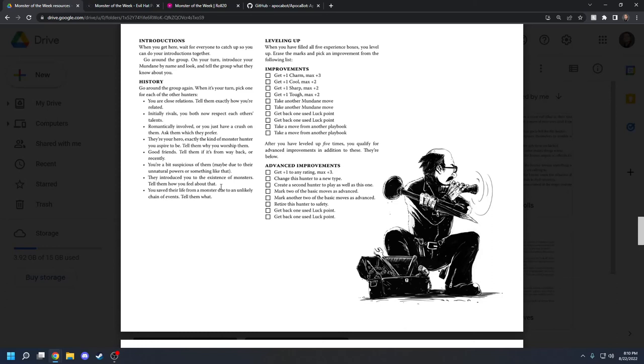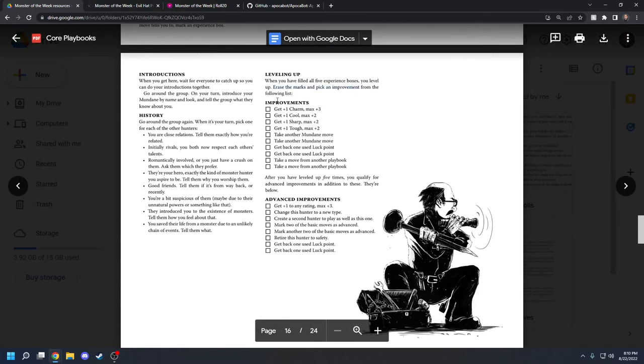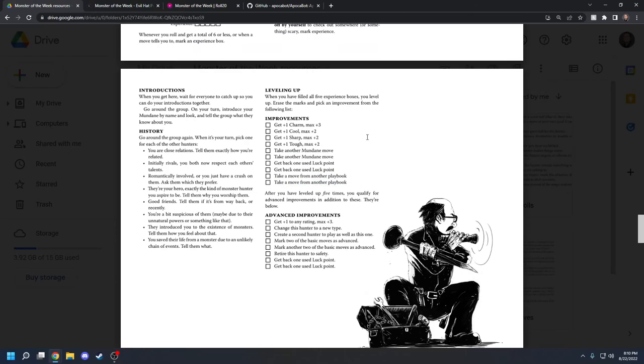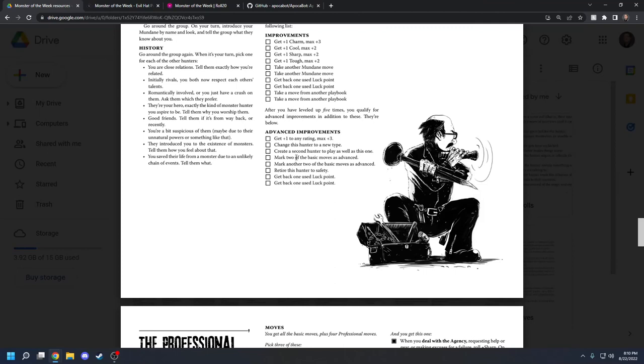For leveling up, once you fill those five experience boxes, you choose one of the improvements. After leveling up five times, you can choose an advanced improvement. You can only choose an improvement once, but some have multiples — so you can take another Mundane move twice, or take a move from another playbook twice. A lot of playbooks have a move where you can take a move from another playbook, so you're not locked out of other playbooks if you start with one.